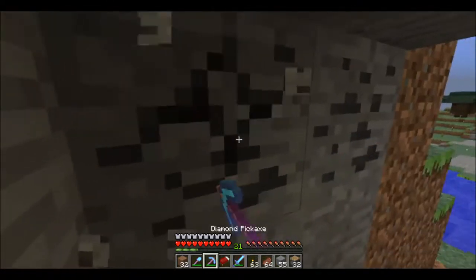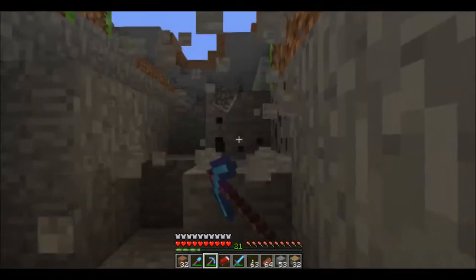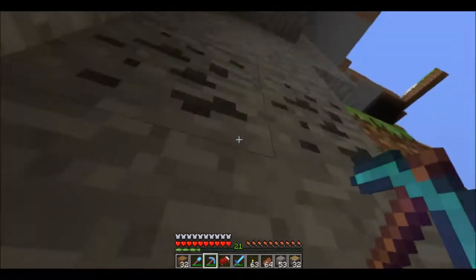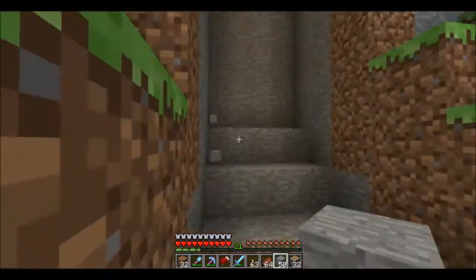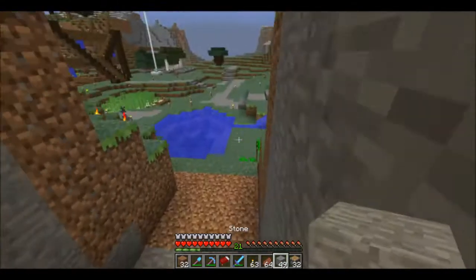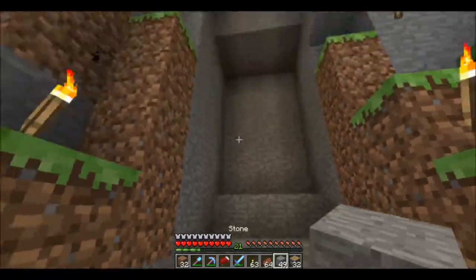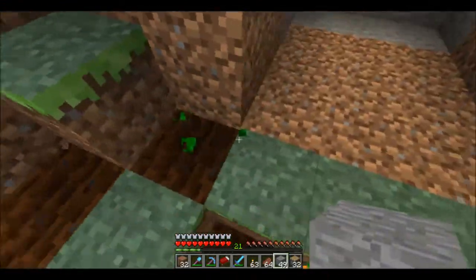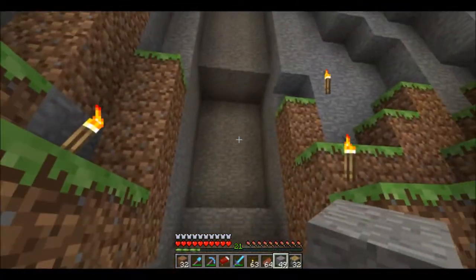We've got plenty of stone. So we're going to have to dig an area straight up, all the way up to the top. If you don't know what I mean by a piston elevator — basically it's just going to be an array of pistons that pushes me straight up, like all the way up to the top. Kind of like an elevator where you just get in it and let it lift you. It's pretty nice. I'm going to have to take out a little bit of this carrot farm to make a path, but I'm going to make a little bridge over here. I'll dig out the area and be right back.